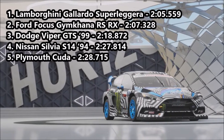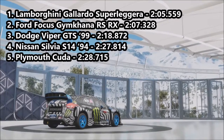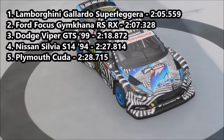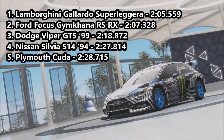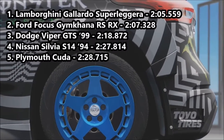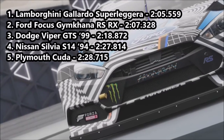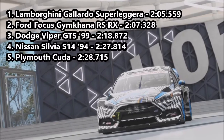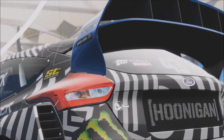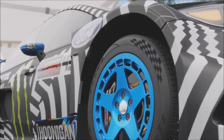On to the times. Surprisingly enough, it's the Gallardo Super Ligera that heads up our leaderboard with a 2:05.559. Trailing behind it is the Focus going into second with a 2:07.328 - pretty far down on the Gallardo, I wasn't expecting that. The Viper posts a 2:18.872 in third place - just struggled with rear-wheel drive. I reckon with four-wheel drive that car could be at least five seconds quicker. The S14 goes into fourth with a 2:27.814, and the Plymouth Cuda goes into fifth with a 2:28.715. As it turns out, maybe having a bit less power is actually advantageous. The Silvia felt like it could do with 100 more horsepower - with that, it would be a pretty quick car, especially for a rear-wheel drive car.